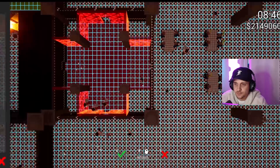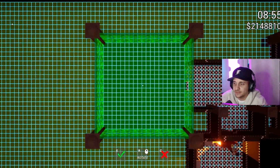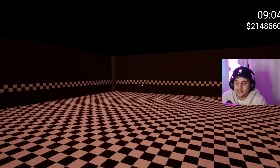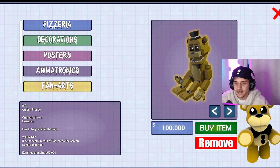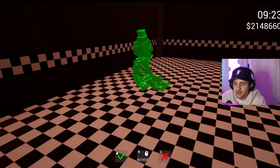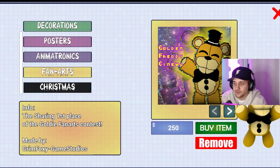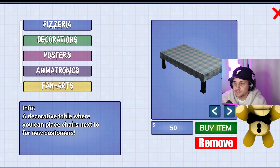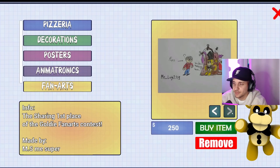We'll put it here. I know it's not perfect and it doesn't completely fit the whole FNAF map or where Golden Freddy would usually be, but you know, this is our pizzeria our way. That's what makes this game so fun — you can customize and do whatever you really want. So let's go to animatronics. Our very last animatronic should be Golden Freddy, unless there's another secret one I didn't know about. So we got info: Golden Freddy originated from unknown, has to be placed in kitchen. If he appears in your office, press the screen to get rid of him. That's pretty cool. So we can put him in here — it's this kitchen though. We're going to put him in here and then we'll just decorate the room around him. Let's put up some Golden Freddy artwork — I think he would appreciate that. Let's put up some of this fan art. These people deserve some credit — they did some nice hard-earned work, and it'd be nice to feature them in here.